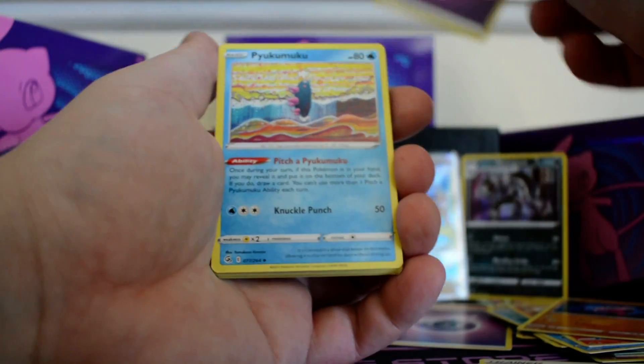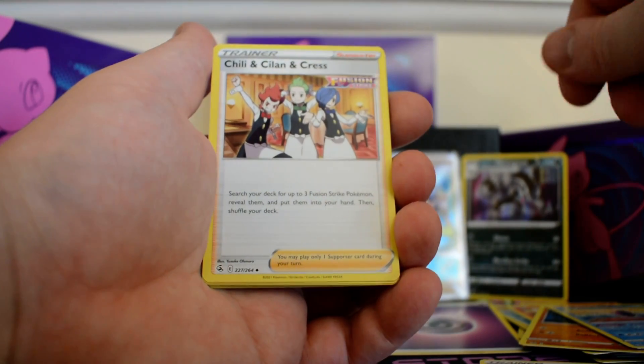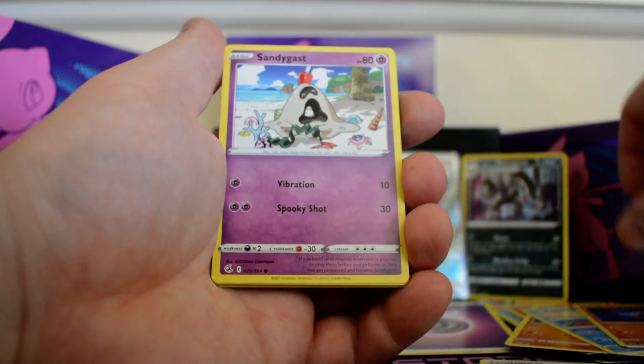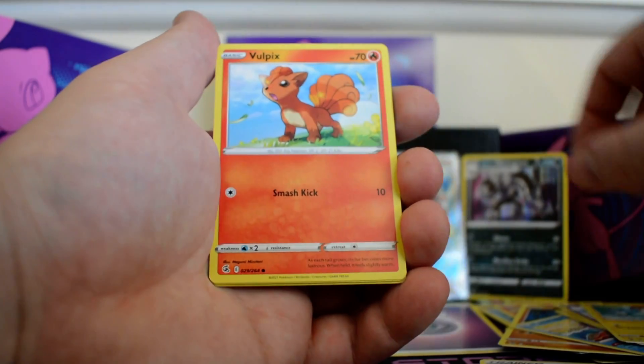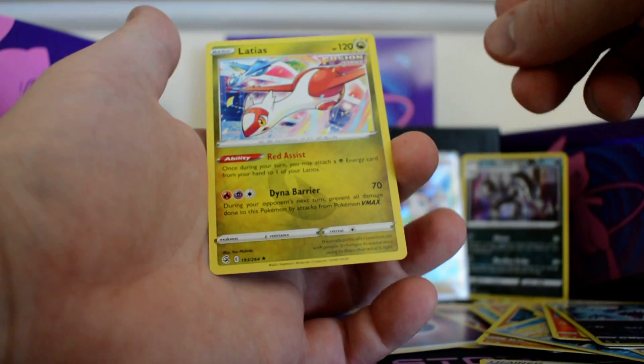Pack three: psychic energy, Pyukumuku, Schoolgirl, Chilly, Sinistea, Stufful, Sandygast, Plusle, Voltik, Meltan, reverse Sharpedo, and a Latias.